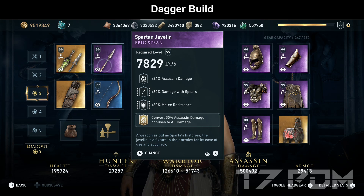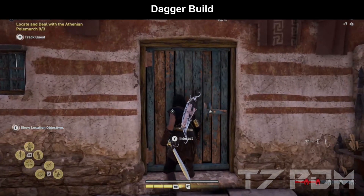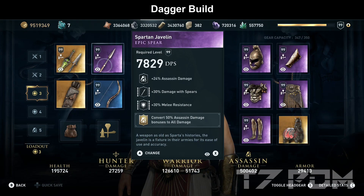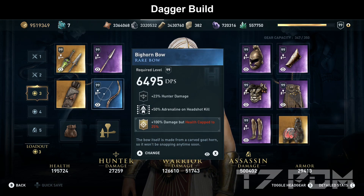On the other melee weapon slot — not amplified by our Big Combo — we use the Spartan Javelin, which has assassin damage, damage with spears, and the unique 30% melee resistance. You can get this weapon during the Mykonos questline when you follow Taleta's quests and kill the last Athenian commander. For the legendary engraving, we use convert 50% assassin damage to all damage.